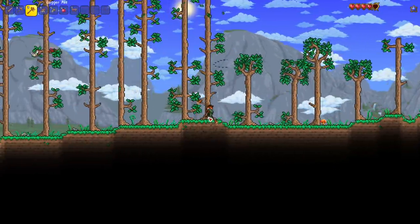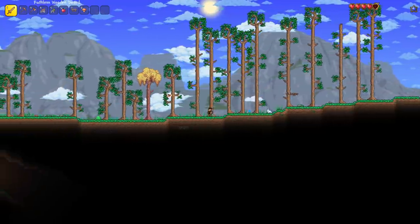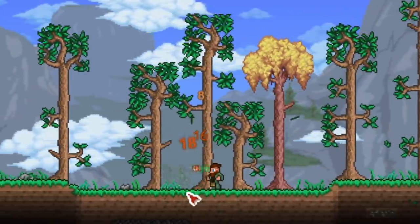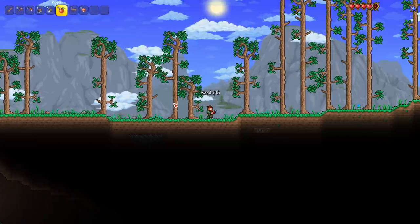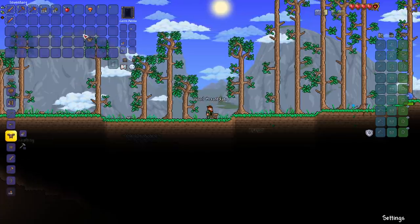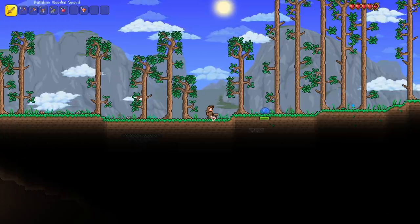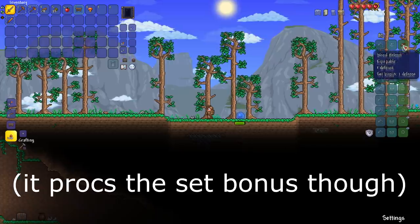A bunch of birds came out of that tree! There's also a new tree variant over here — I thought it might drop mahogany because it looks like mahogany wood, but it's just a different visual variant. Nothing unusual in crafting. Let's go ahead and get wooden armor on — that little bit of defense helps.